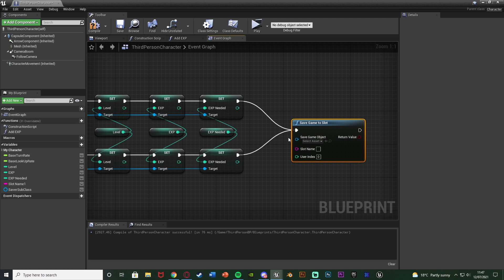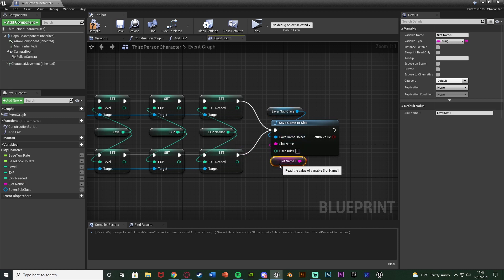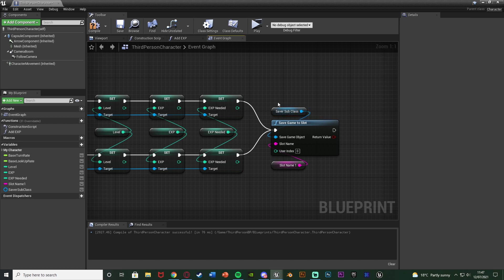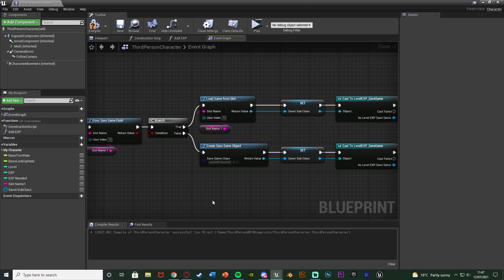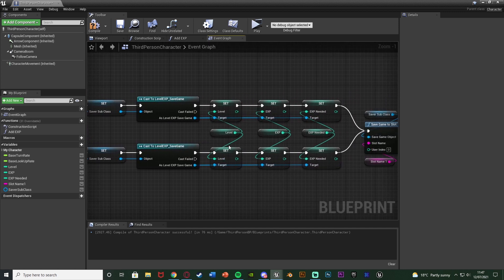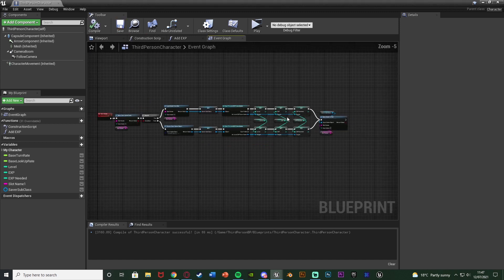Now we've set the values, we need to actually save this. Out of these we call Save Game To Slot - connect that into both branches. The save game object is our Saver Subclass and the slot name is Slot Name One. That is simply how we save these values into our save game so we can load them later on. Compile, save - that's the saving part of the system set up.